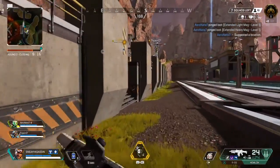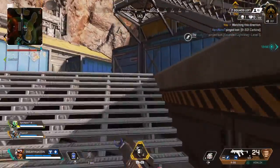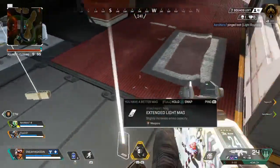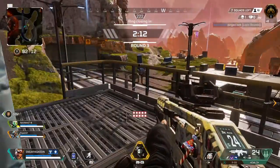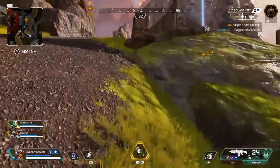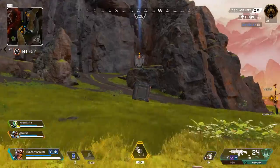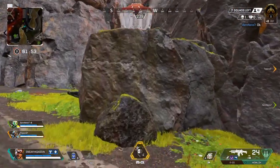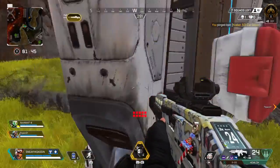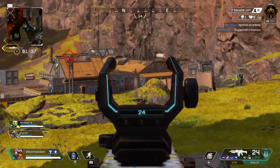Faking him out with the decoy. Get ready, it's zipline time! I'm taking a break, just watching that spot. Light ammo here. Round three, beginning ring countdown. Care package over there. Not all of us are inside the ring — not all of us are worthy of continuing either. Faking him out with the decoy. Shooting grapple. Kraber here. I am taking fire, friends.